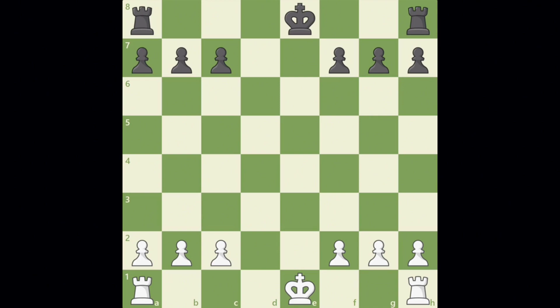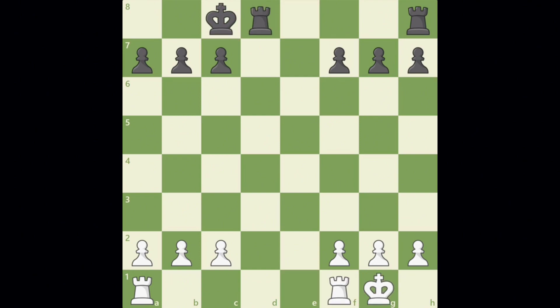You can castle in either direction, left or right. In either case, your king moves over only two squares, and then the rook from that side is moved directly to the other side of the king. Like this. And here's another example of castling.